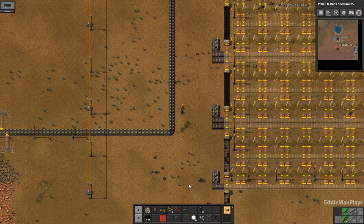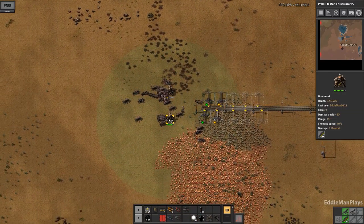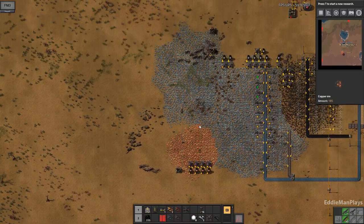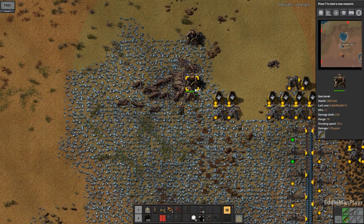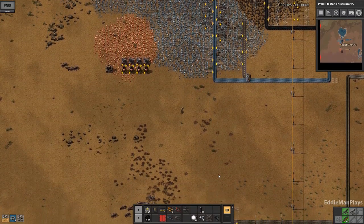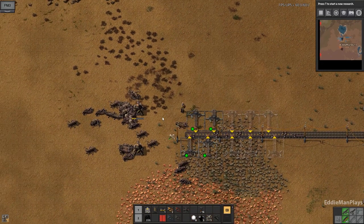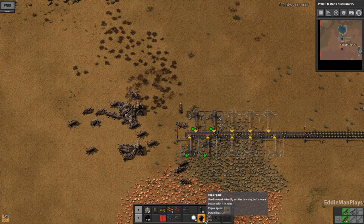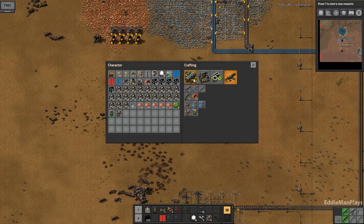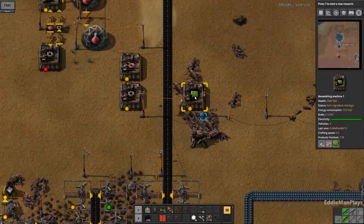I also wanted to work on some copper this episode - let's see if we can get that going here really quick. These biters are really starting to get on my nerves. That wall is going to have to be built sooner rather than later. Honestly, that's one thing I really don't look forward to right now is building that wall. But the show must go on - we'll have to address it, take one issue at a time.